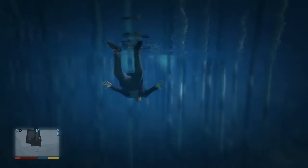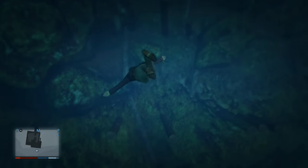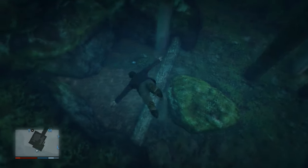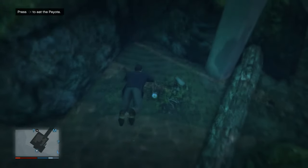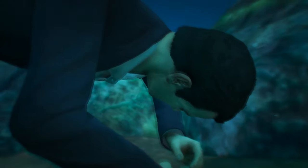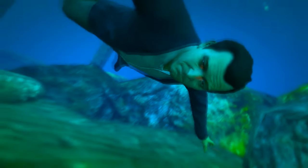On my second attempt, as you'll see here, I swam out maybe even like 40 feet. Now it's a lot easier. Since you can't swim straight down, you're going down at an angle, but it makes it so much easier to just go straight into the peyote rather than spiraling down. And then as soon as you're over top of it, just hit right on the D-pad. You're going to go into this little cutscene, and then a few seconds later you are either going to become a shark or a dolphin.